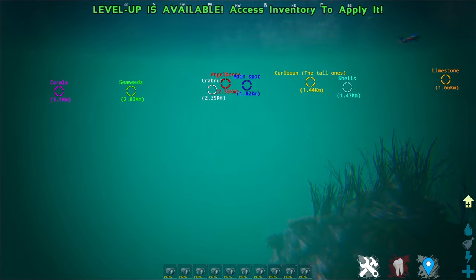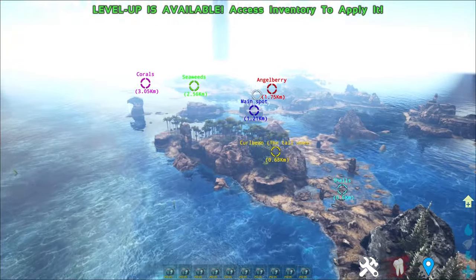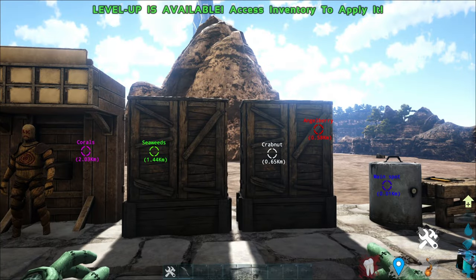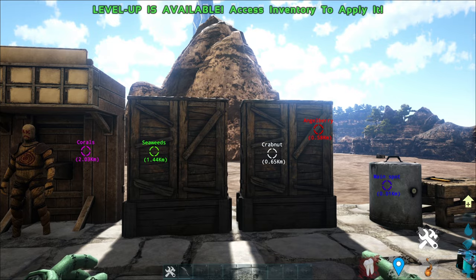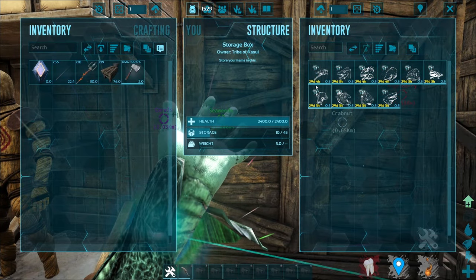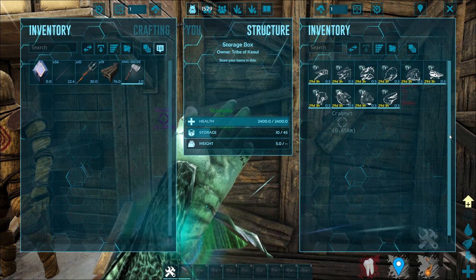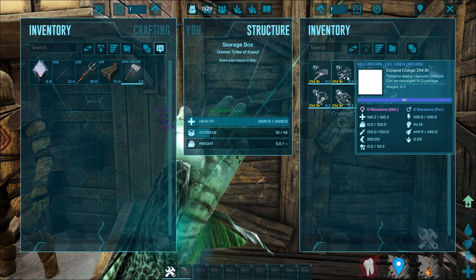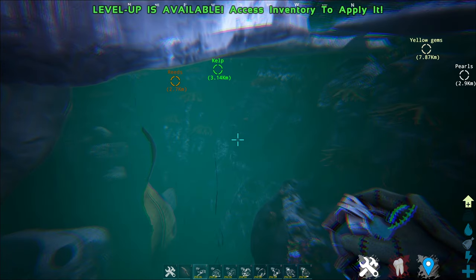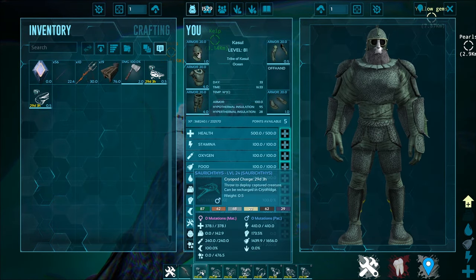That is all of the sunken variants of the creatures. Now, let's go through all the new creatures or the new sunken creatures that we have. Now that we've gone through all the sunken variants of the vanilla creatures, let's go through what new creatures this mod adds. In total, we have around 10 new creatures added to this mod. Most of them are from the ocean, because that makes sense. First up is this creature — the Saurictis.